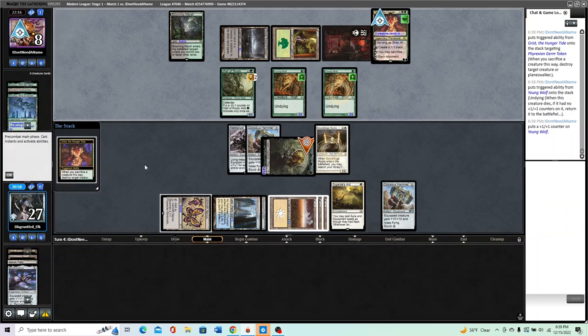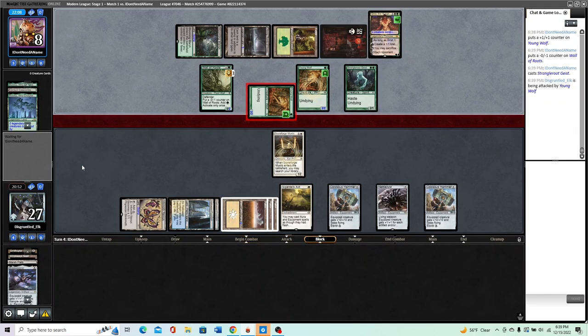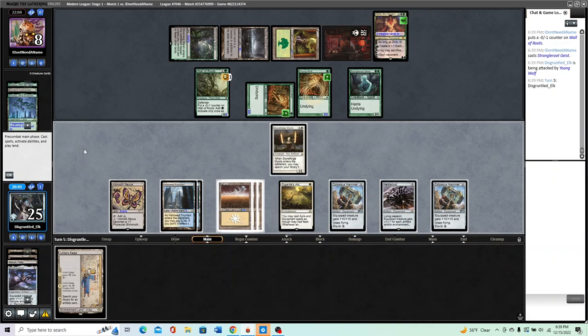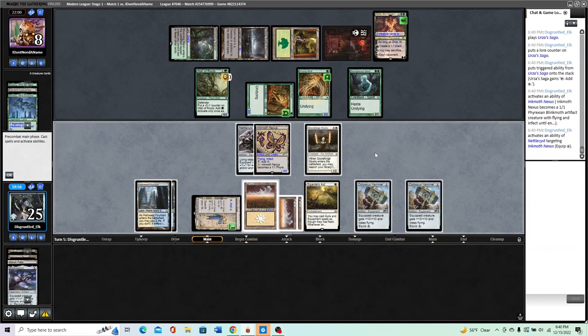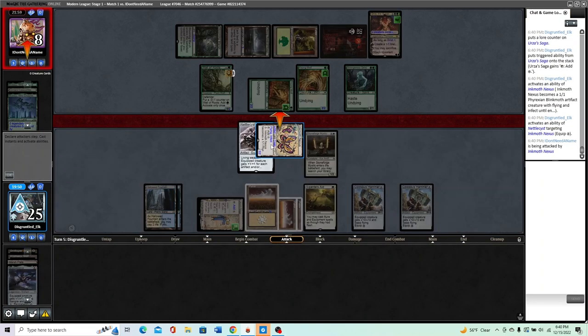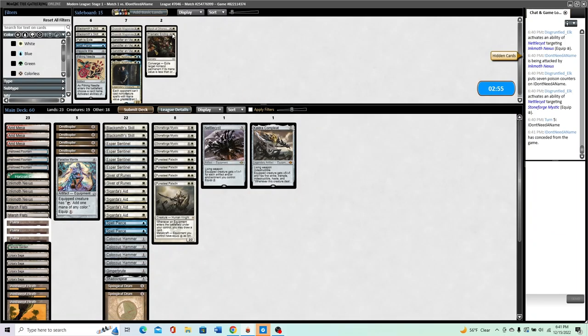Kill the Germ — makes sense. Strangleroot Geist, that's fine. I think we're just going to try to kill them over two turns with Inkmoth Nexus. Another hammer. So we animate Inkmoth, put Nettle Cyst on it — one-two-three-four-six — kill the Grist? Do we care about killing the Grist? We have seven mana. We could present lethal over two turns with Inkmoth Nexus. This should be one-two-three-four-five, definitely lethal. I'll just move the Nettle Cyst to the Stoneforge post-combat. And we won.